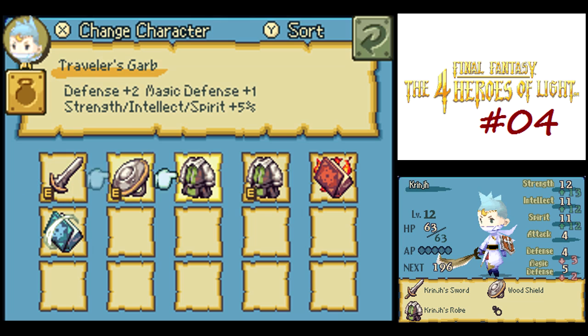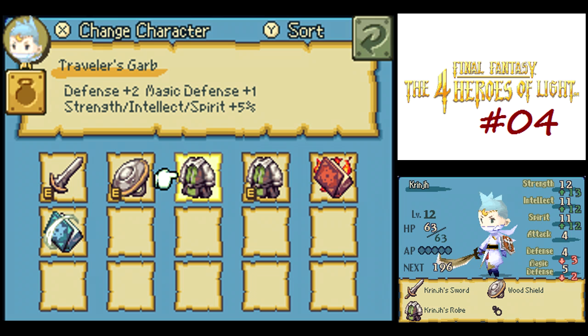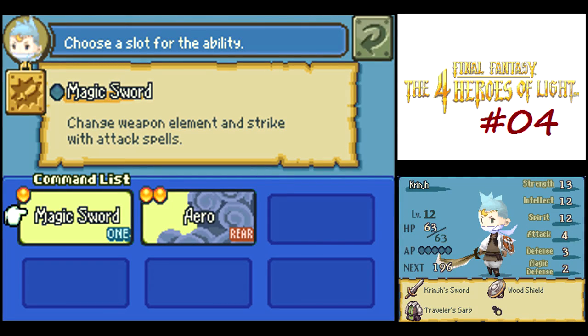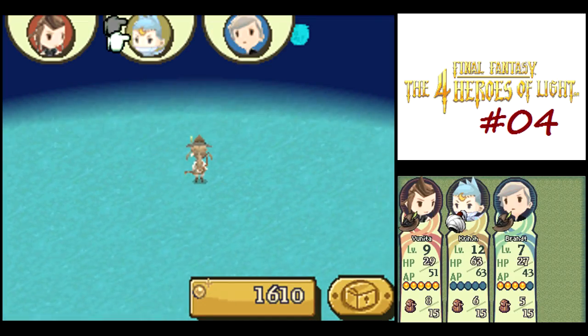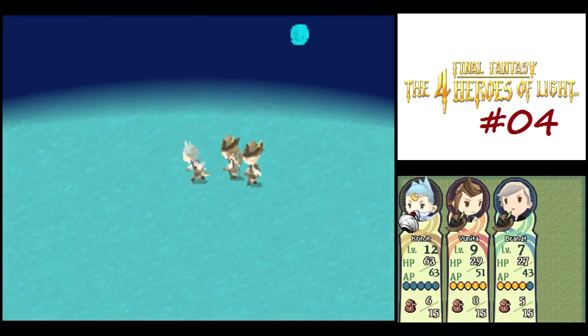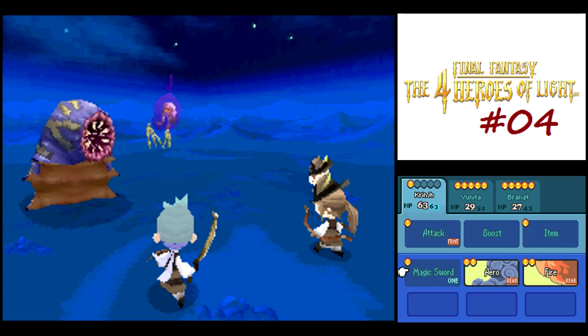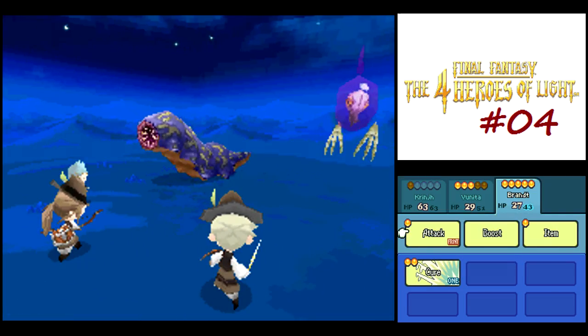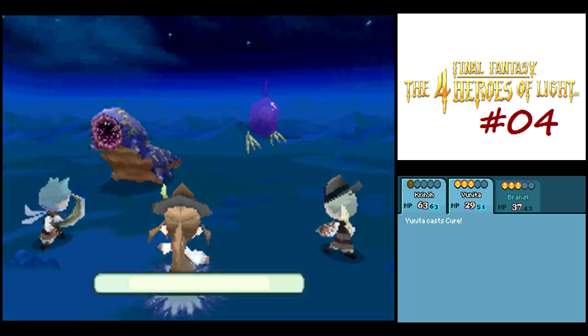He does have his own body armor—his robe—which has better defense and magic defense. But I still like the Traveler's Garb better because it boosts his strength, so he can deal a little more damage. Cringe is a Spellfencer, and that means he has the Magic Sword ability. Just like any other Final Fantasy game, you select the Magic Sword ability, then the spell, and it changes the element of your physical attack. That'll be very useful in this particular battle.